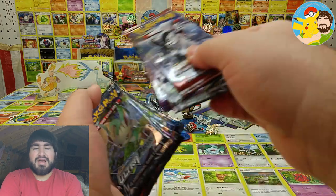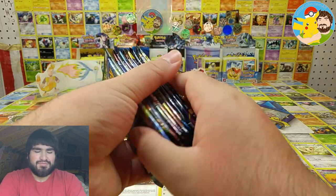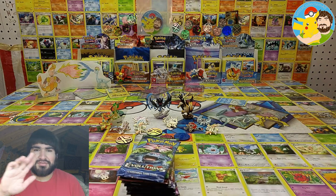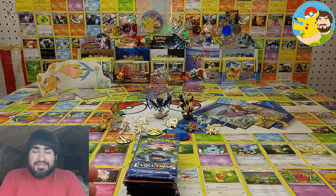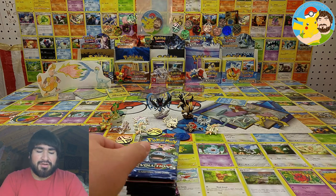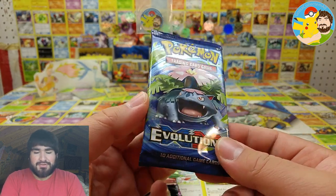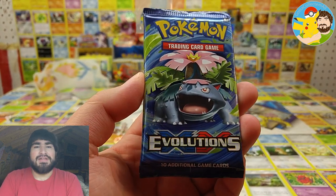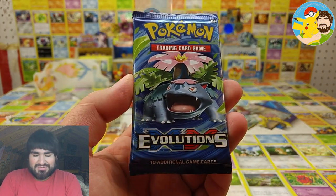Let's get these mixed up and see what we can pull — hopefully some epic pulls. I appreciate the good vibes y'all are sending. Let's start off with XY Evolutions for a little bit of nostalgia. Speaking of nostalgia, y'all be sure to tune in tomorrow — we'll be having a vintage base set pack battle against Getty Images, so y'all don't want to miss out on that.